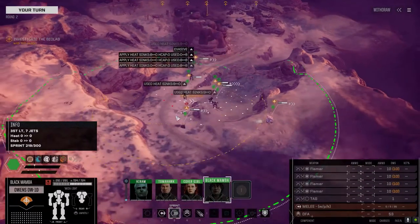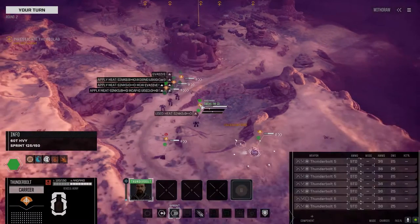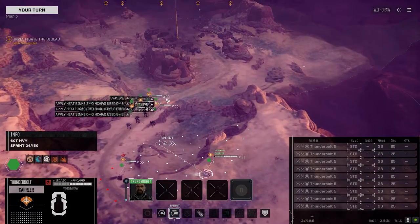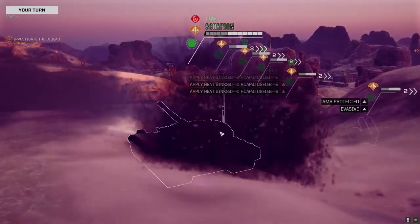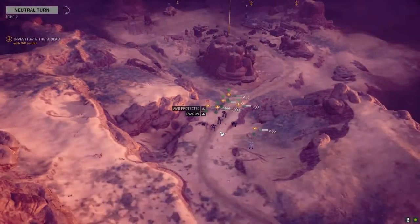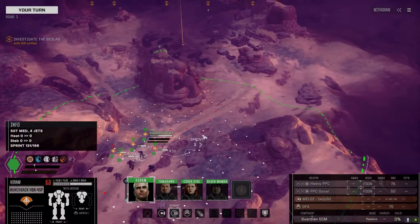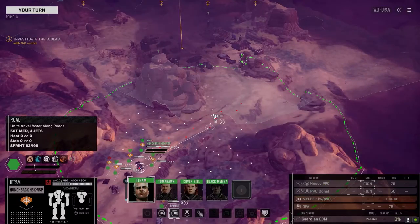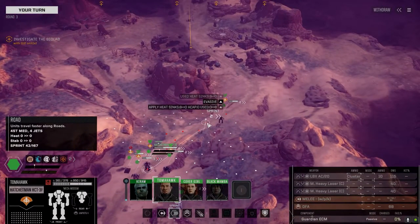I've been bouncing back and forth between systems trying to find an attack base mission at Two Skulls, and I've been having an impossible time finding it. I was able to find a blackout mission at Two Skulls, so that's what I'm going to roll with. For other people having problems finding the missions you need, just kind of roll with it. Take what you can. It's not going to be perfect, and that's okay.